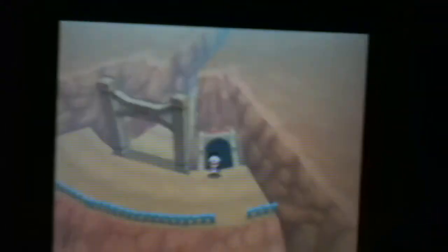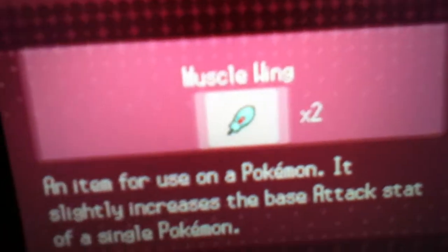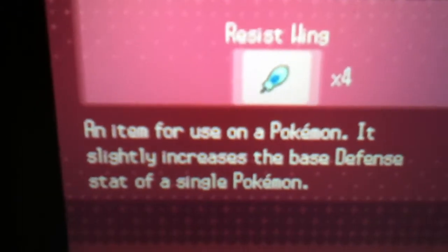...is of course the proteins and zinc and stuff like that. Well, truly I don't believe in that stuff — it's so expensive. It does work, but I found out a better way to do it. So see all these wings here? I have all of them — there's six. There's the Health Wing, the Muscle Wing, the Genius Wing, the Swift Wing, the Clever Wing, and the Resist Wing. These act like Protein and Zinc and all those.